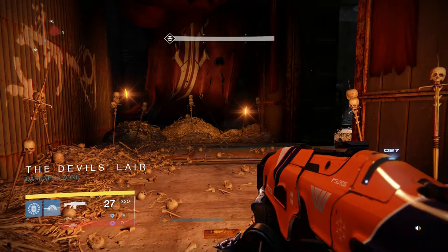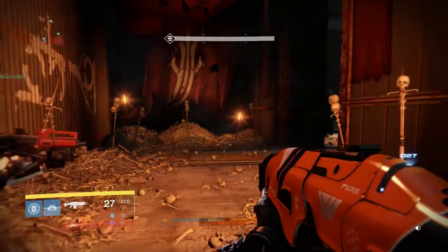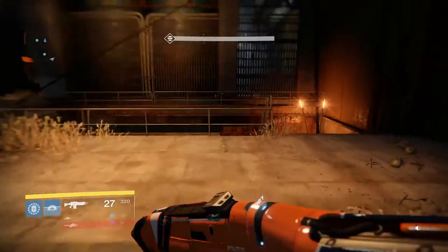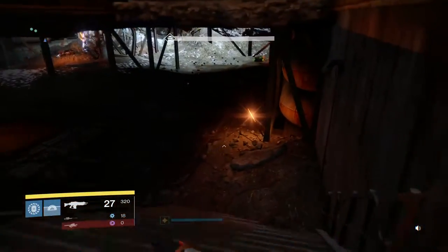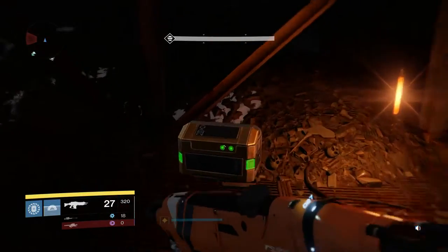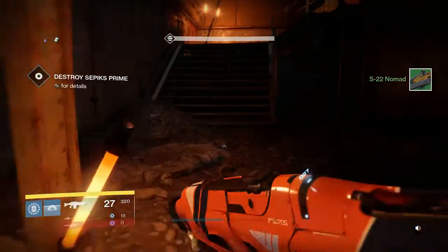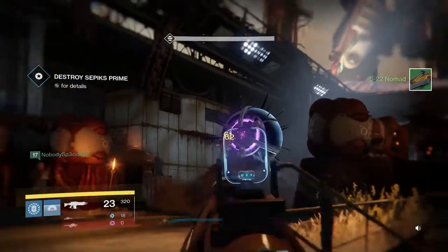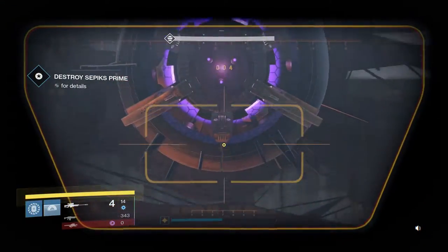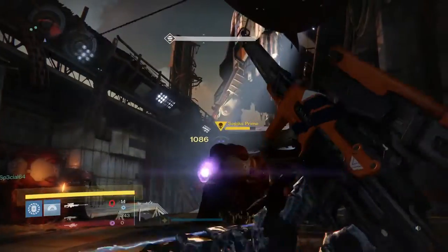Alright, so now we are actually here at the Devil's Lair. This is at the end of the Sepik's Prime Strike. So what we're going to do is while he's tethered up and there's still a little falling around, we're going to go right and straight on down. And there's our last final golden chest. This is the only golden chest on the Cosmodrome that you're going to have to do a considerable amount of more work to get to. But if you're just following the storyline anyway, you really don't have to worry about it.